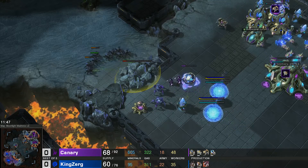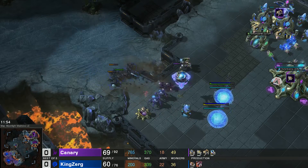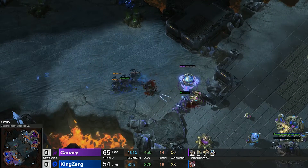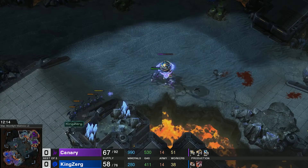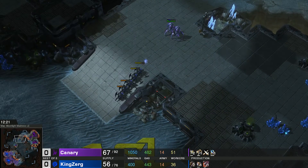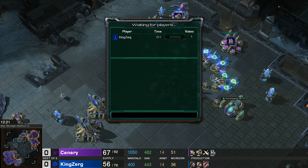Nine roaches head up the ramp and push back the immortal and cannon — they can kill a couple zealots but can't force anything, and they shouldn't. KingZerg is committing to roaches, getting roach speed, and has a hydralisk den done but is still on two bases. Canary is at 51 workers to KingZerg's 36. KingZerg defended the two-gate all-in which was really weird, but it's actually worked out surprisingly enough.